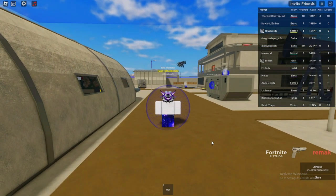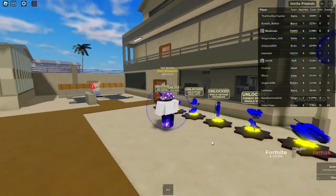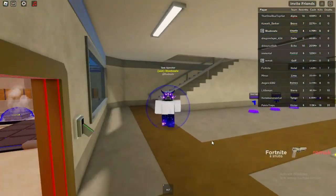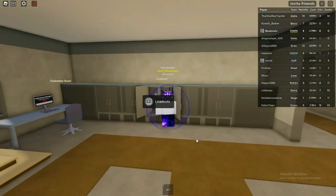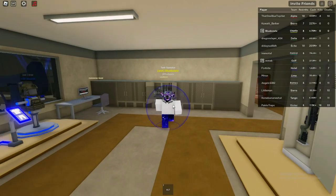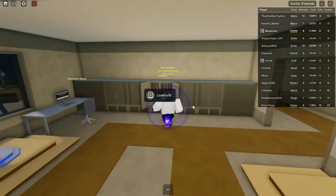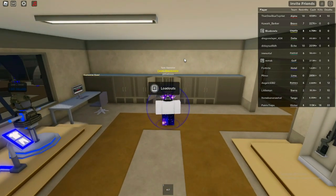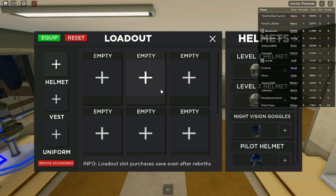If you guys enjoy this video, be sure to subscribe. So if you're new to War Tycoon and haven't played it a lot, you can actually get a loadout, and with this loadout you can just automatically get weapons as soon as you die. It's on the second floor and I'm pretty sure you can unlock it with your first rebirth.